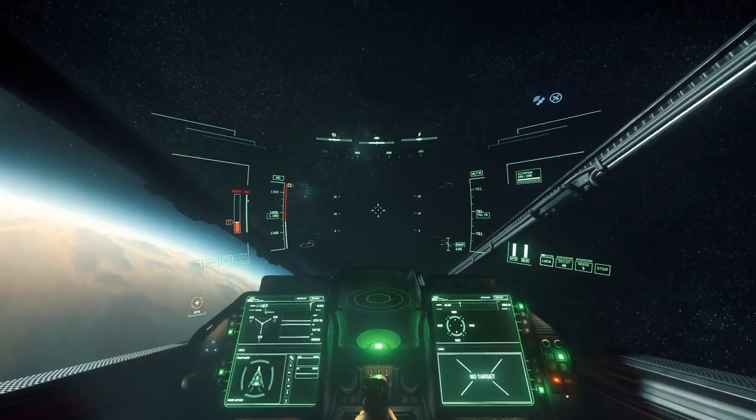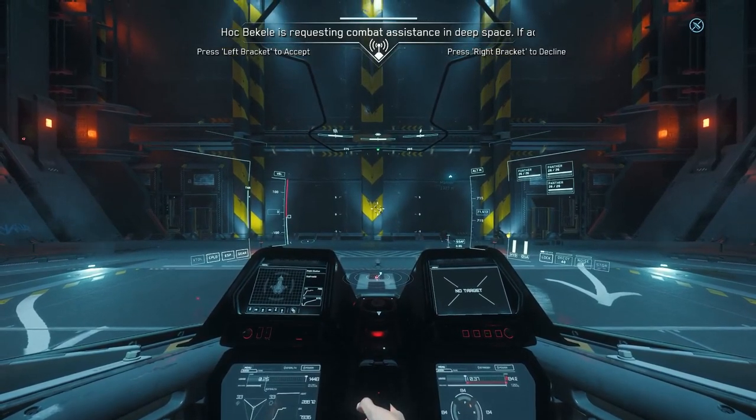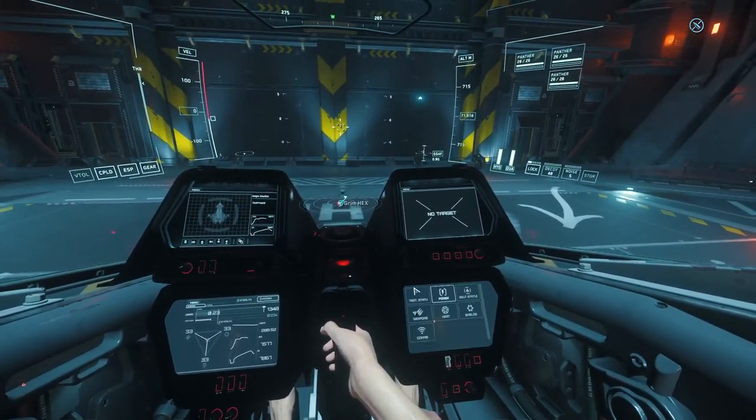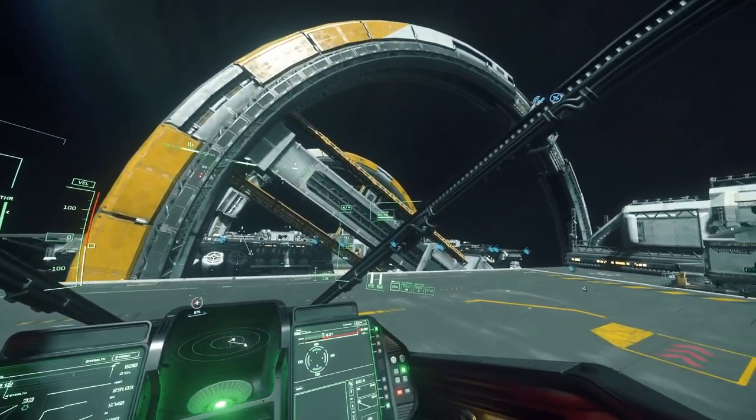As for the MFD setup, I personally prefer the Arrow as they're larger and easier to see. As for the cockpit, visibility is good in both. The Gladius MFDs take up more vertical room when compared to the Arrow, but the Arrow does have these metal struts coming across the canopy. So overall, I would say they're about even.